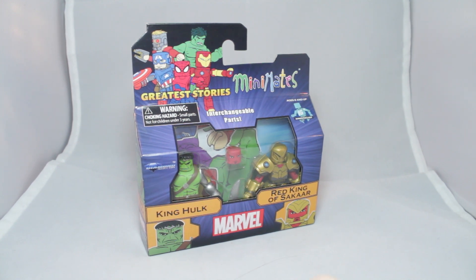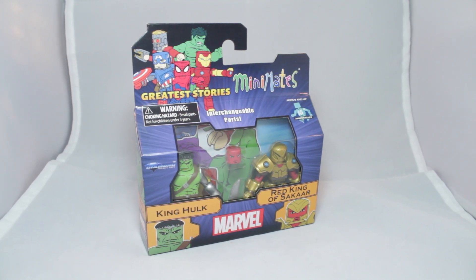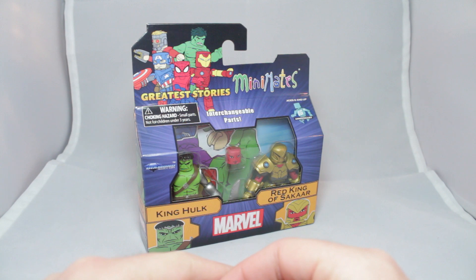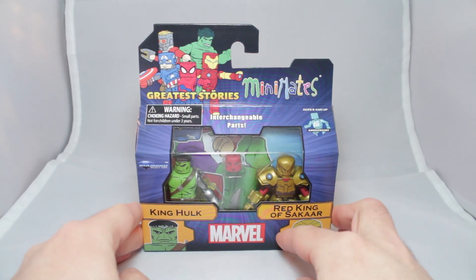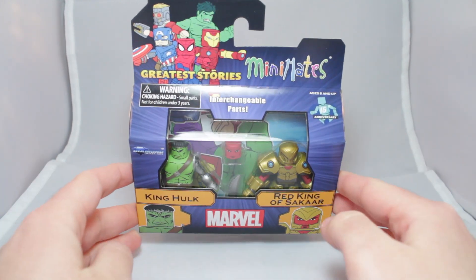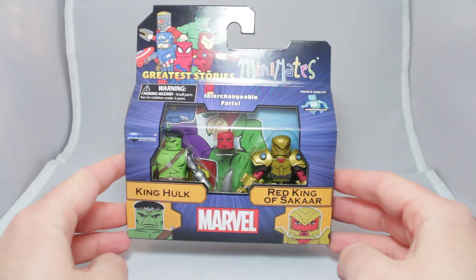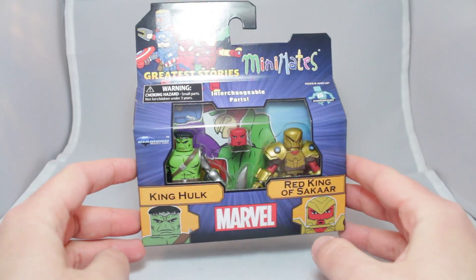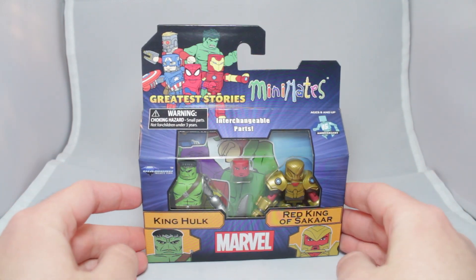We have probably what is the most exciting pack of the wave because we have a brand new World War Hulk figure. He's buff now, he's big. We had one a couple years ago, but he had just a powerhouse chest piece and normal arms, but this guy is big. We've also got the Red King of Sakaar, one of the villains from Planet Hulk. Planet Hulk was one of the only Marvel comics I've actually genuinely read in my life. I read it in high school and I was like, whoa, it's cool because it's Hulk and Silver Surfer's there. But yeah, it was a cool book. So we've got Hulk and we've got Red King of Sakaar.